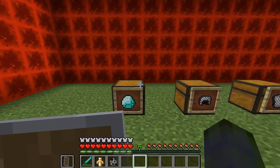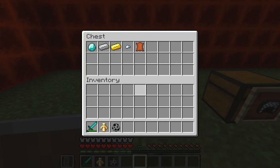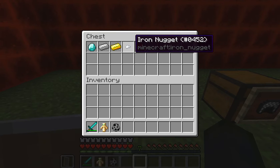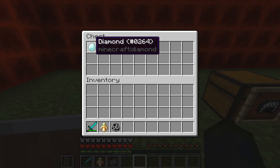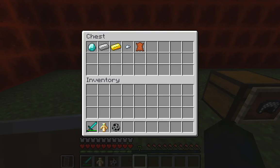The first thing I wanted to cover is what you can make armor out of. Similar to your tools and weapons, they go leather, then chainmail — though you cannot craft chainmail unless you use cheats, so this iron nugget is standing in for it — then gold, iron, and diamond. Of course it goes from weakest to strongest.